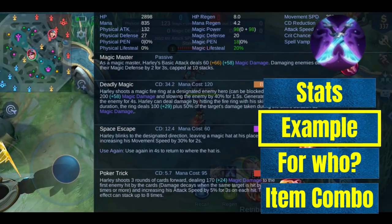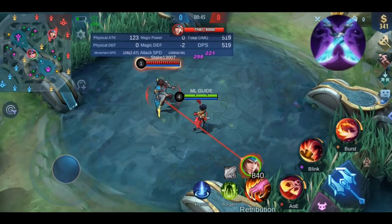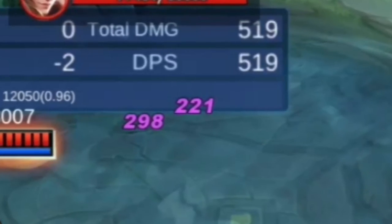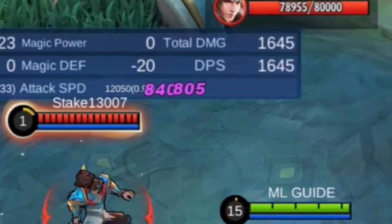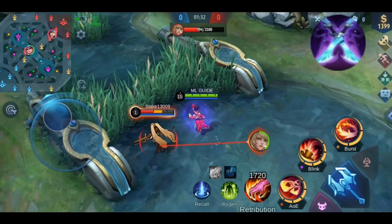I'm using Harley for the demonstration. After using a basic attack, on top of the normal 221 basic attack damage, I also deal 298 extra damage from the item's passive. Combine this with a full build and the extra damage becomes pretty high. The slow effect is self-explanatory.